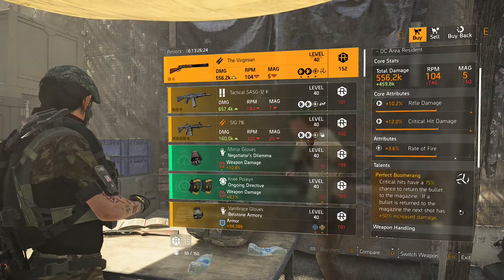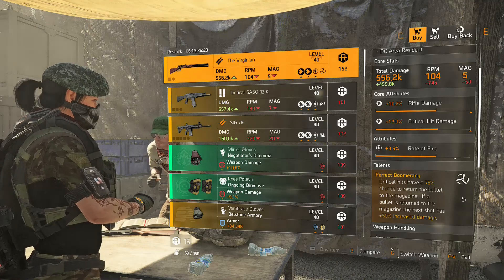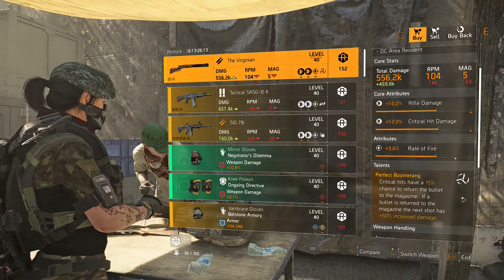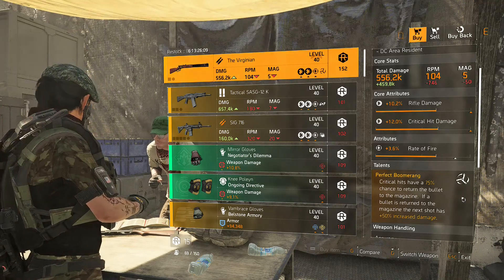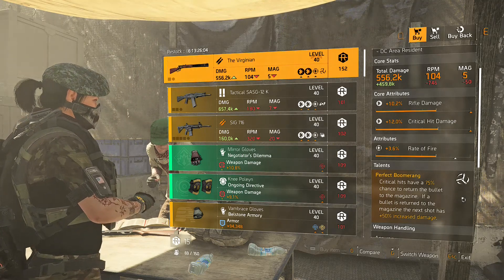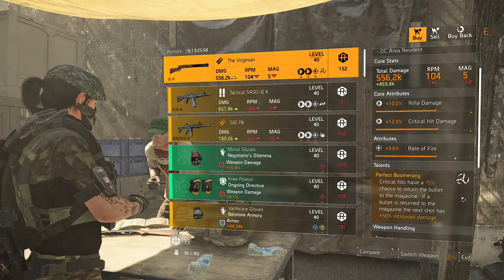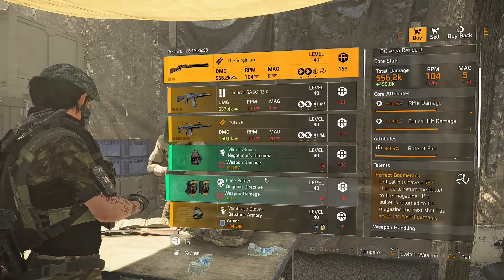We're over at DZ West and we have the Virginian — an amazing rifle that hits like a truck. It has the talent Perfect Boomerang: critical hits have a 75% chance to return the bullet to the magazine, and on that next shot you get +50% increased damage. If you're always hitting critical hits, you have a chance to have almost every bullet deal that +50% increased damage. Just reroll the rate of fire to damage to target out of cover, start optimizing those stats, and you're going to have a blast.